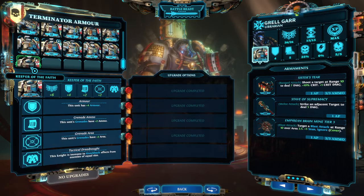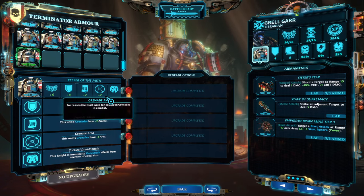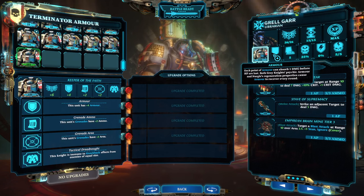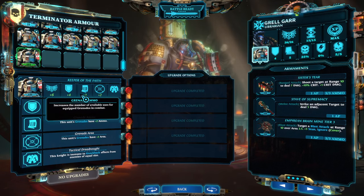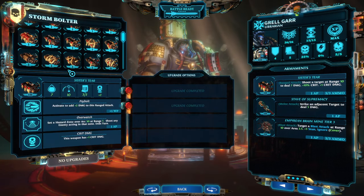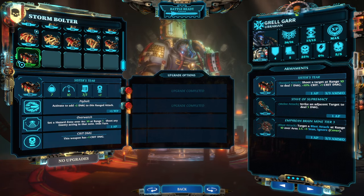In terms of loadout I went fully into the stunning route, using Keeper of the Faith — the strongest armor if you want grenades: very strong armor value, high hit points, grenades with plus two ammo and plus two range. We're using Empyrean Brain Mine, which is three times five stun, equivalent to basically 15 willpower but in a bigger area, which you can really use to set up the battlefield nicely.